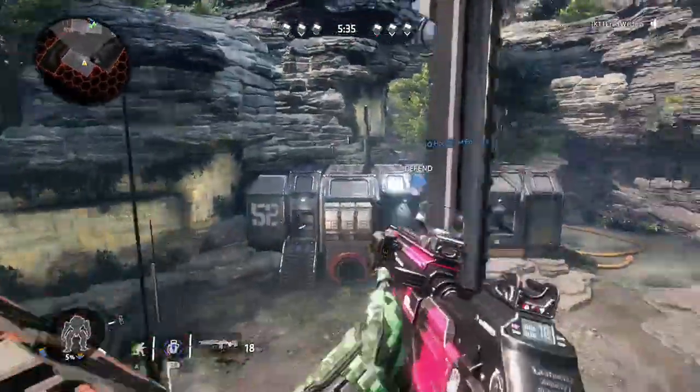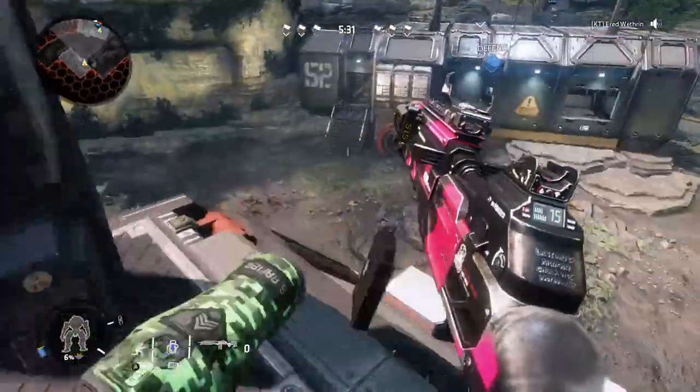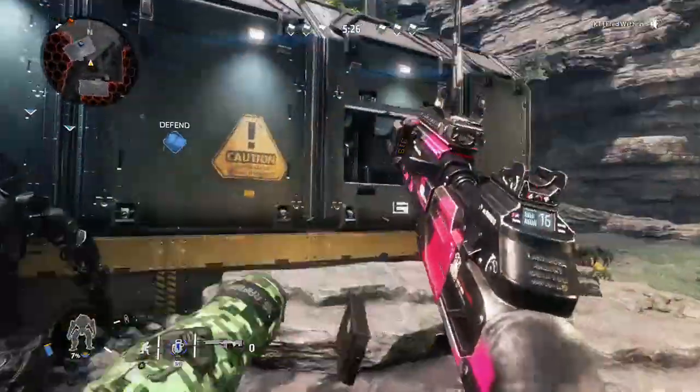So this we called Complex — we kind of spawned in back Complex. This would be Small, and we understand that Small is in Complex. This is Snipe Tower, and this is Big.